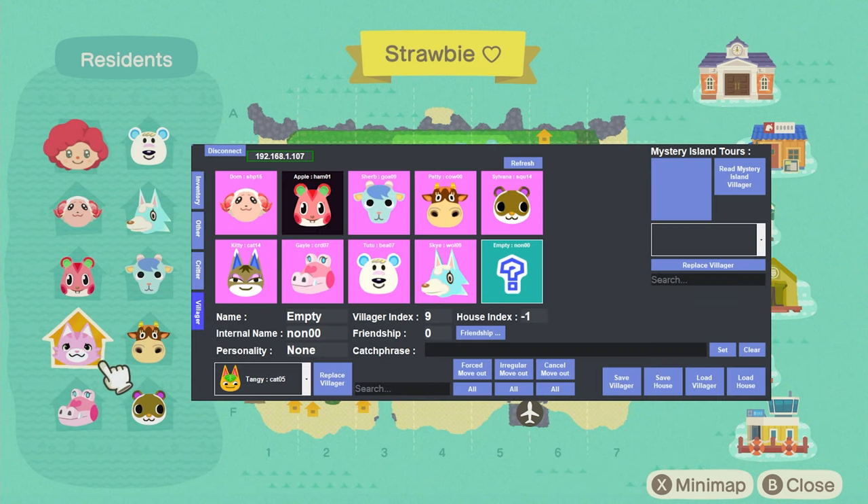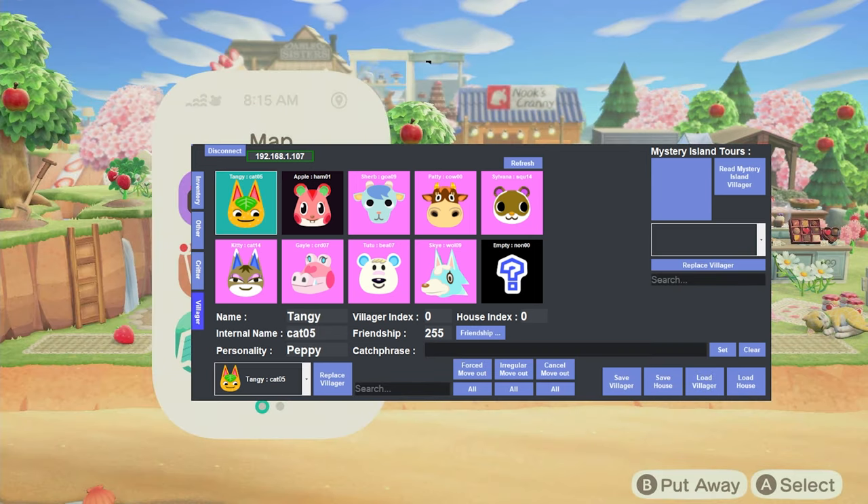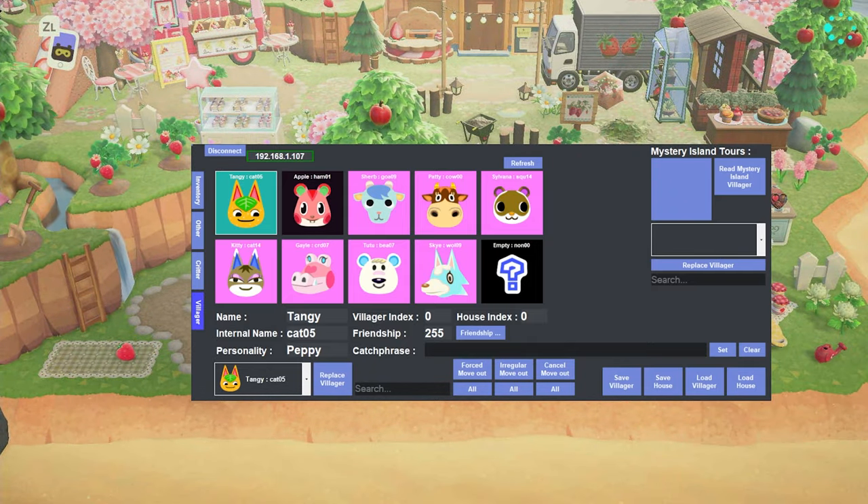This is called Poker Core, and these are all the villagers currently on my island. The only one I'm keeping is Apple to represent Apple Dumpling. Here I have Tangy selected from a drop-down menu — you can pick anyone you want. You can't see the drop-down because of the screen recording setup, but I click Tangy and press Replace. It takes a minute to load and then they appear instantly. Now I can go find Tangy on the island and she'll just be there.